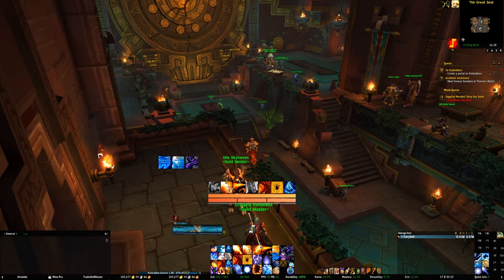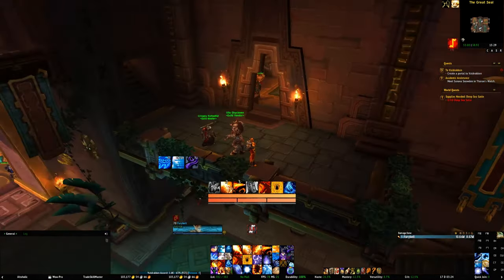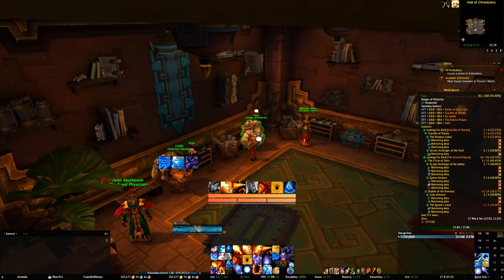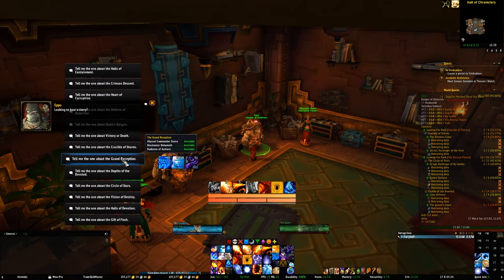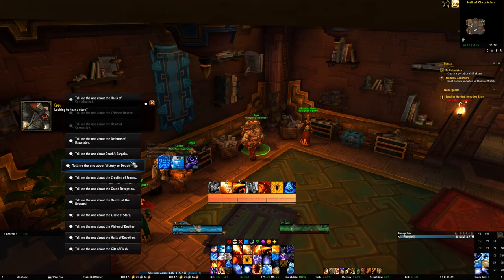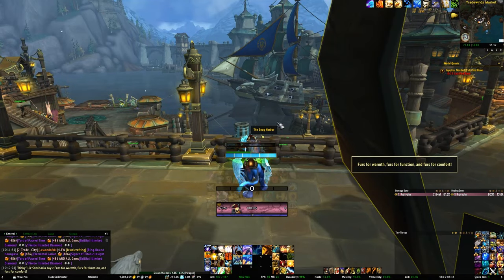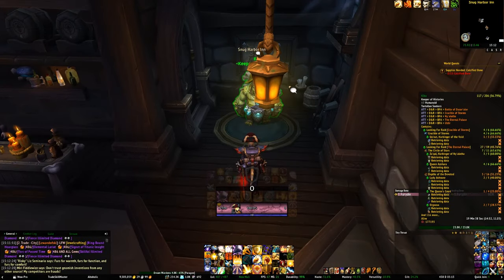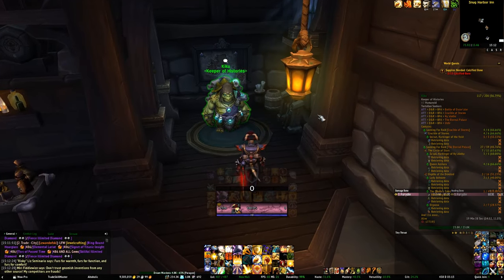To enter the encounter on the Horde side, you need to head into the Hall of Chroniclers, which is in the Great Seal in the Zaralor, and speak to Epo. You want to select the one about victory or death. For the Alliance, go into the main inn in Boralus and speak to Kiki. Here you want to select the one about the might of the Alliance.